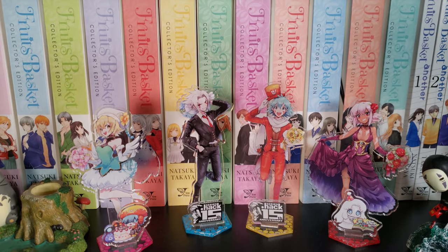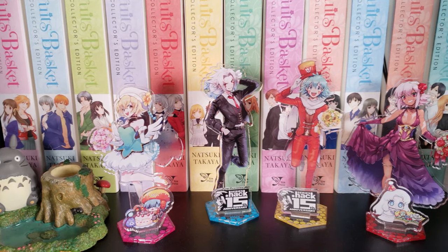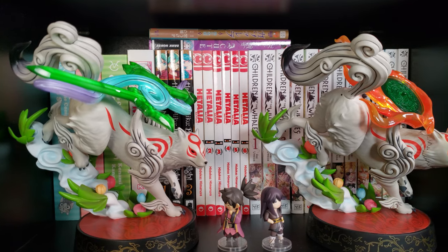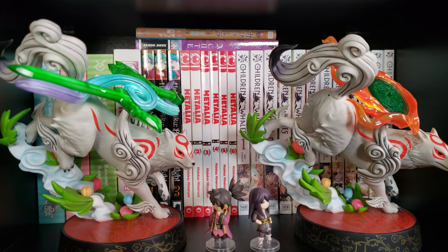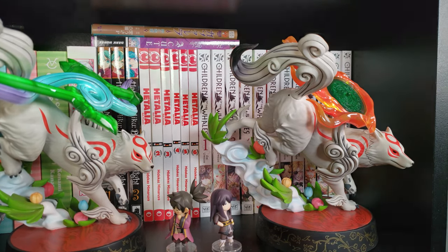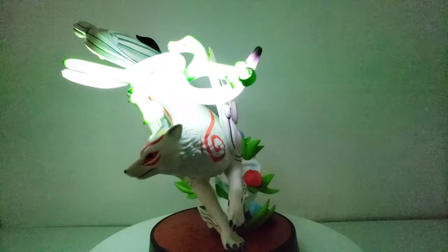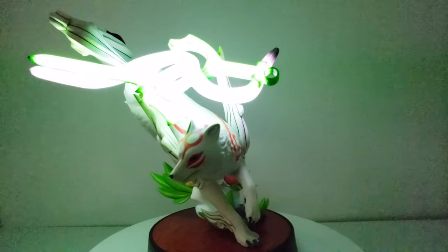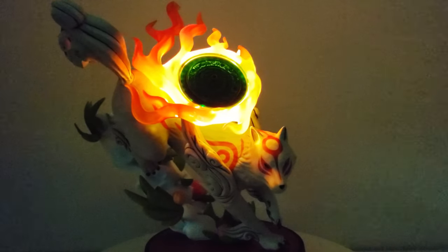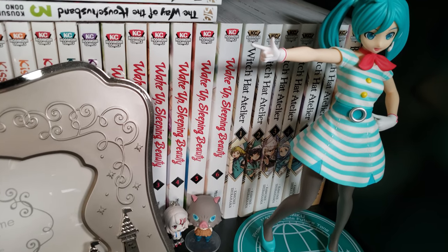On the next shelf are some acrylic stands from the .hack series — these are the 15th anniversary editions with Atoli, Haseyo, Kite, and Black Rose. Here we also have two smaller figures of Amaterasu from Okami, both called Divine Descent: one has the Kusanagi Sword and the other has the Divine Retribution default weapon. These are 9-inch PVC statues. They later announced a 1/4th scale of the same model in resin, which is kind of annoying that they do that. Lastly, we have another Miku Project Diva prize figure — this is the cabin attendant from the song Tri-Color Airline.